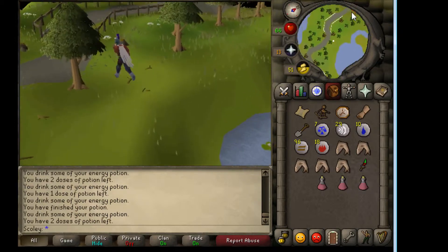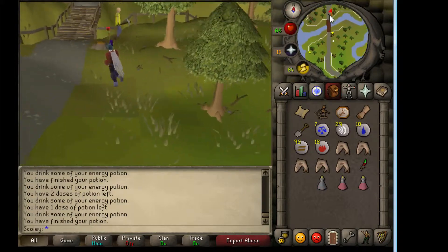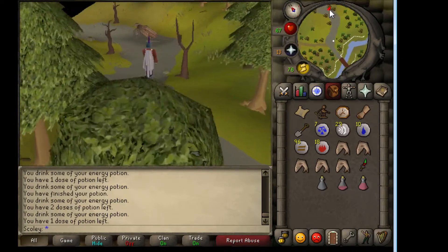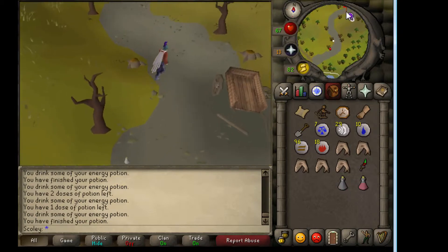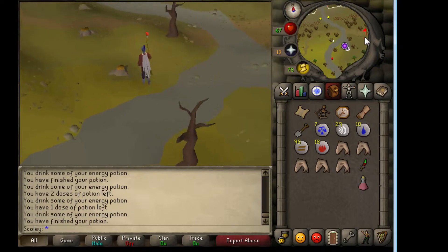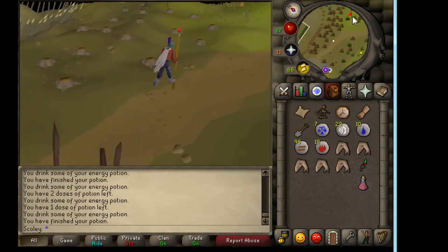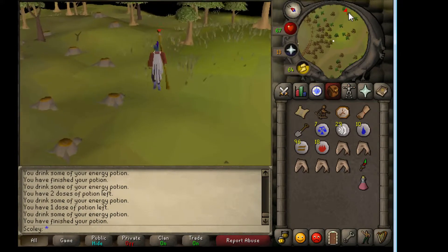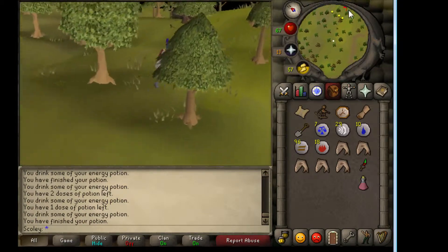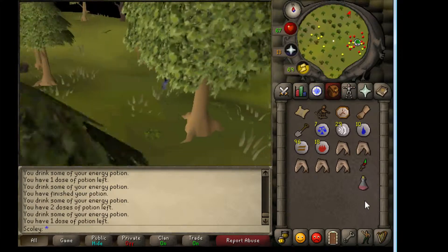Keep going and follow this dirt road. Once you get to the house portal, head east along this road — actually, don't follow that road, just keep heading east, ignore it. Hit a little bit northeast now.